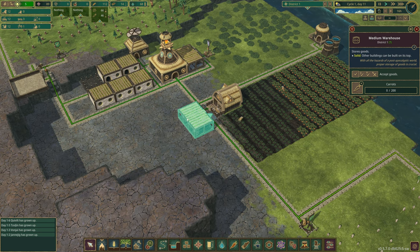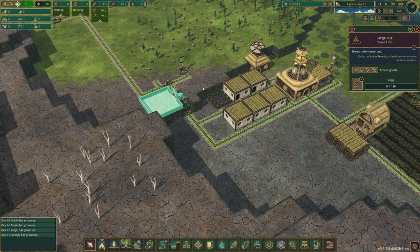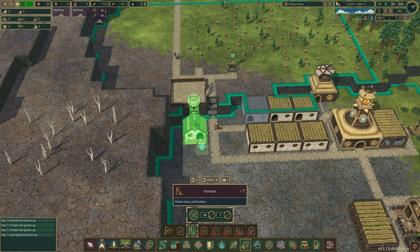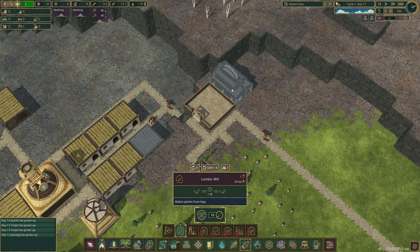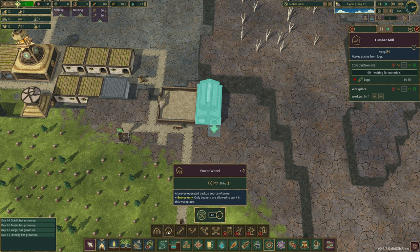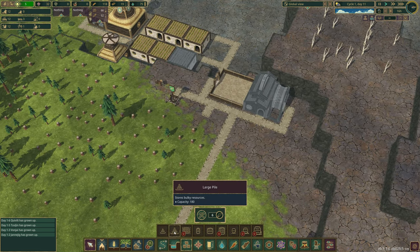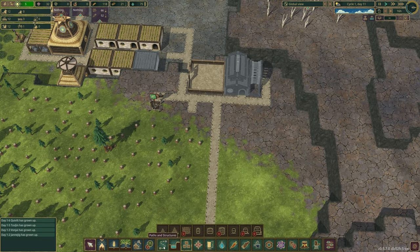A few days have passed. The dam is now complete, ready for our first drought. The farm is up and running with carrot storage, and the houses are done for our current population. We have a log pile for storing wood and we're sitting on 90 science. I'm going to unlock the forester, then put down a log building. This requires 50 power, and the wheel provides 50, so I'll mount the wheel directly on the side of the building.